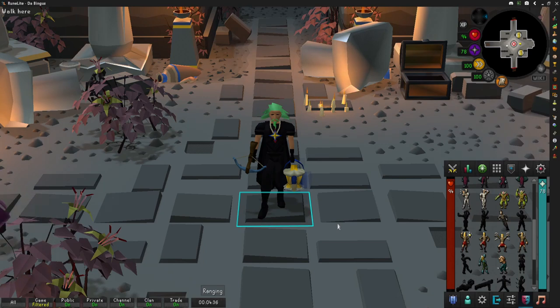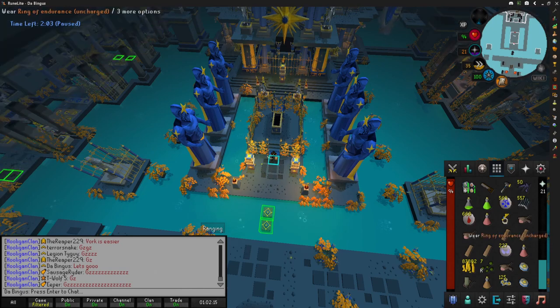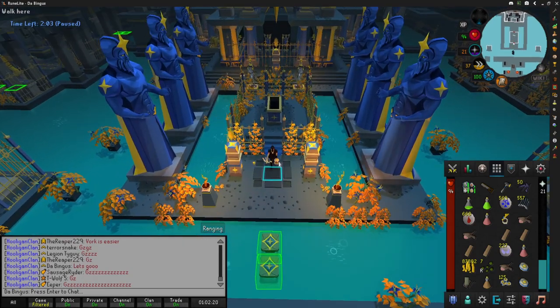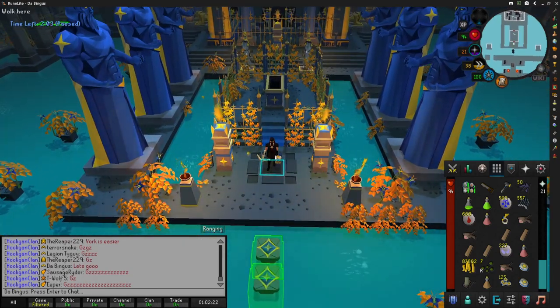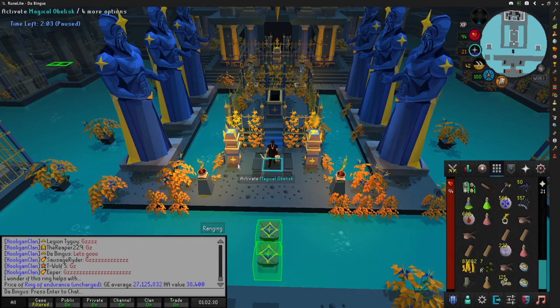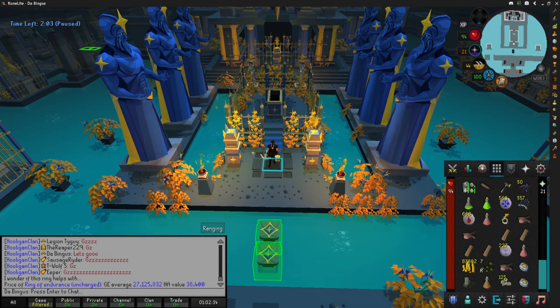Obviously we got some epic RNG in the last video with the squirrel pet, and we'll see how the RNG looks in this video. The drops don't stop coming — I got the pet last night and now I just got a ring of endurance! That's 32 KC, the drop rate is one in 200, so I am being spooned right now. That's almost 30 mil — 27 mil. What a good start to running floor five!